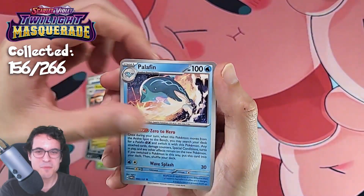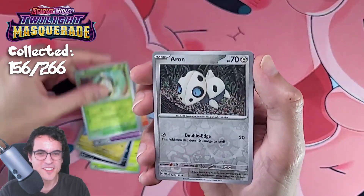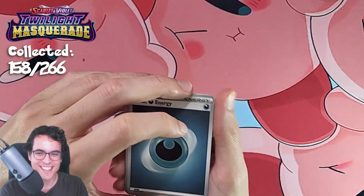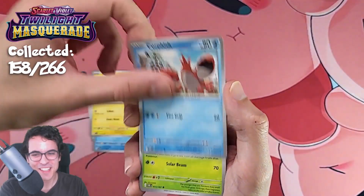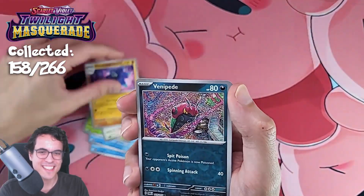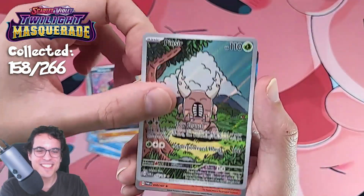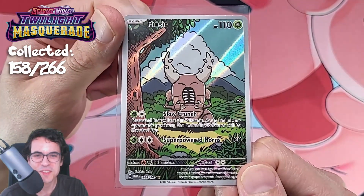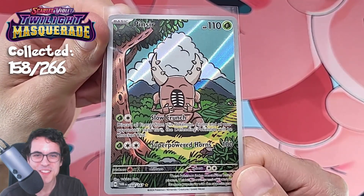Let's go — Drakloak, Palafin, Chi-Yu, Lucky Helmet, Poltergeist Arran, and Ogerpon. We didn't have a lot of Ogerpons in our pulls yet, so quite surprising, considering the mask is a big part of this set. A Vanillish and a Pinsir — oh, I love the art style on this Pinsir. Very, very cool. It is a very cool design. He looks so happy — the happiest Pinsir in the world right now.